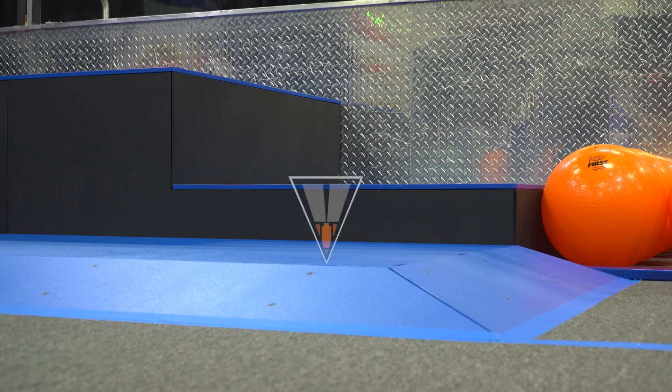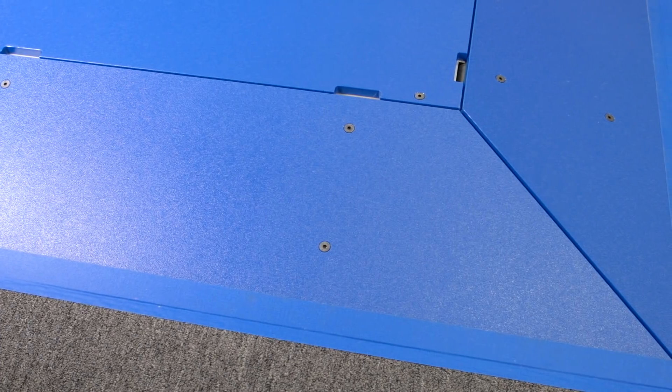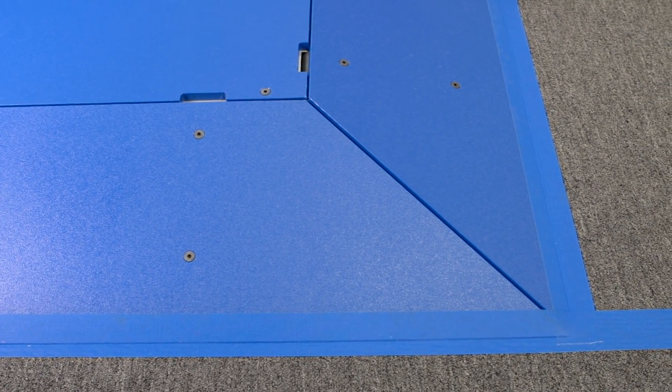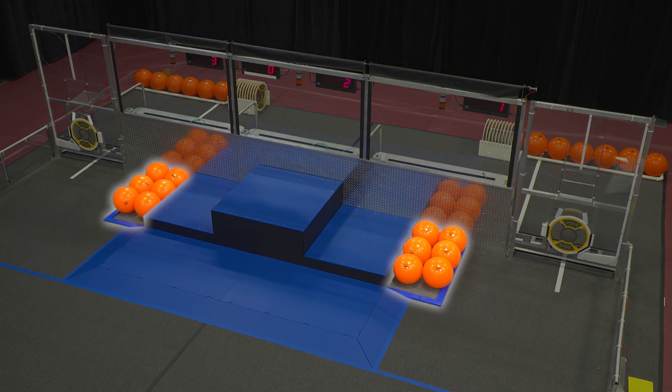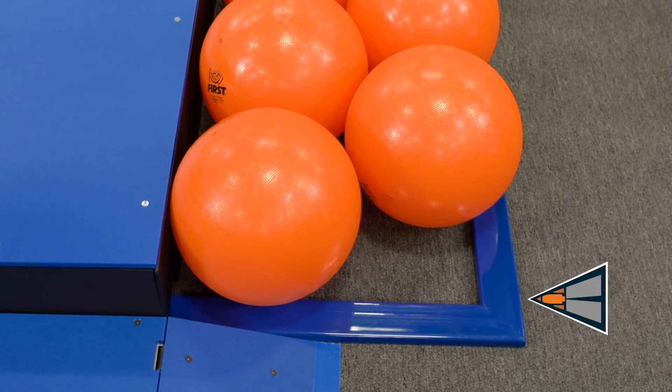Anyway, the ramps are at a fifteen degree angle and surround the level one deck on three sides. The surface of the decks and the ramp are half inch textured HDPE sheets in each Alliance color. Both Hab platforms have depots at each end — this is where six cargo are staged before the match. The depots are bound by rails, which are steel barriers attached to the carpet using hook and loop fastener.